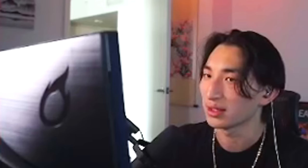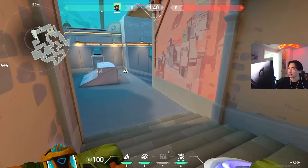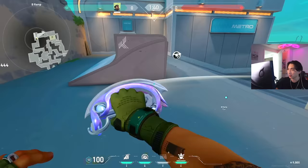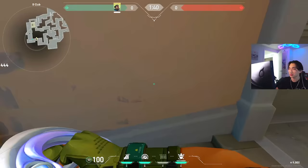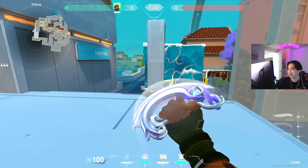The Cascade basically acts as a quick smoke to block off choke points or help you cross — similar to how Omen or Jett would smoke to cross. You can shoot through it but not through the orb. You can also combo it with a recon agent like Sova or Fade. For example, if you want to cross, just block off an angle with Cascade, stop it whenever you want, and follow behind it.